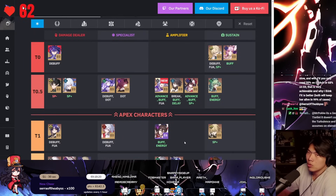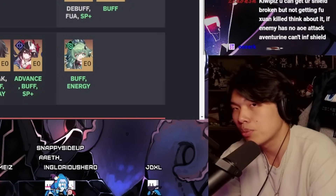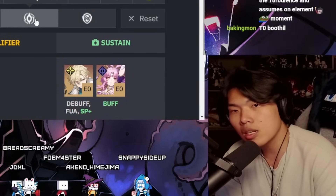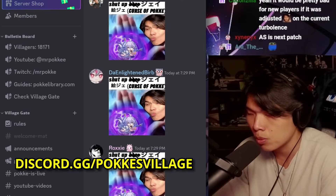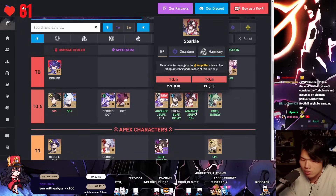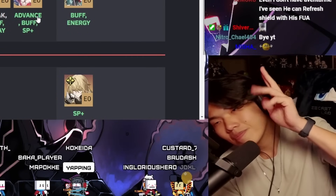Looking forward to when Boothill comes out, and by that time we'll have the third mode — Apocalyptic Shadow. I'm way more interested in Apocalyptic Shadow than Pure Fiction. Pure Fiction just doesn't feel good — it feels like dealing with mobs, whereas Apocalyptic Shadow feels like actually fighting a boss. That's going to be the end of today's content. Drop a comment below or head to the Discord at Poki's Village. Check out my stream on Twitch. All the best for Robin pulls, and I'll see you guys next time. Take care.